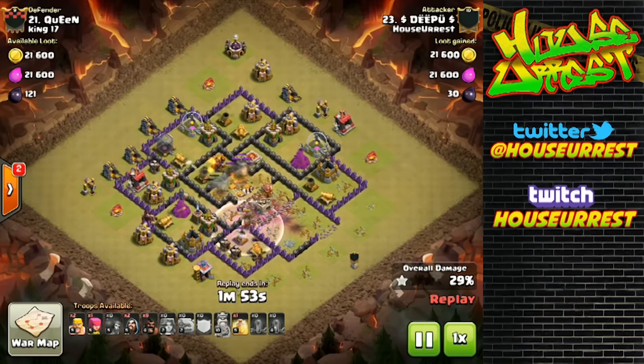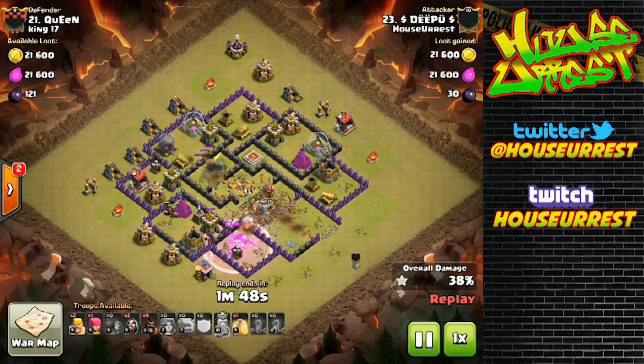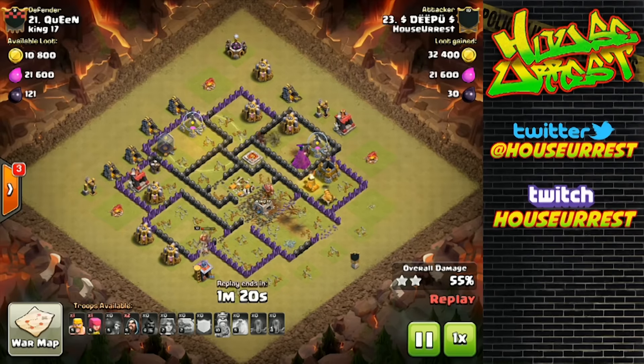Your goal is to try and defuse enough of the potential double giant bomb spots and kill the enemy king, then start sending in your hogs on distracted surrounding defenses. It is best to still send them in a surgical manner if there are still spots for double giant bombs to hide. He got pretty unlucky with the pathing of the hogs and loses a fair amount of them to spring traps. It is always absolutely necessary to save some cleanup crew troops, no matter what town hall level you are, to ensure you don't get timed out with a high percentage two-star.